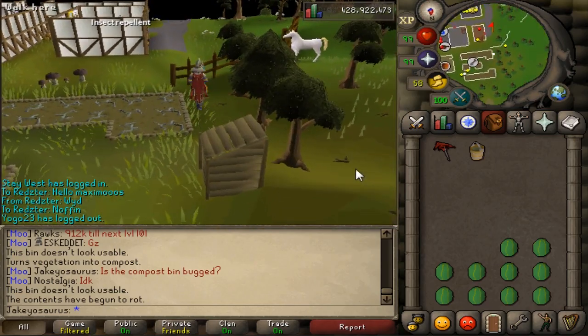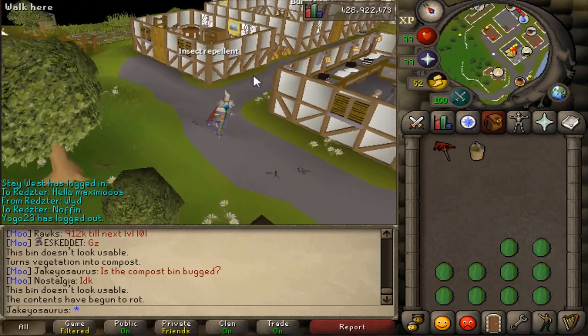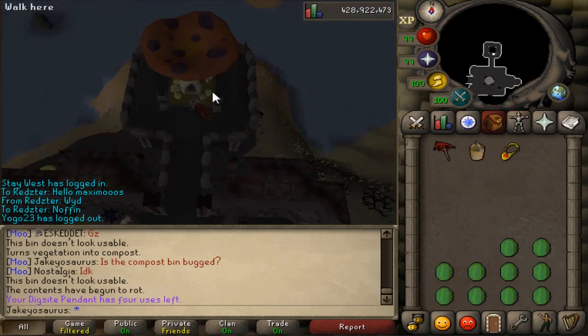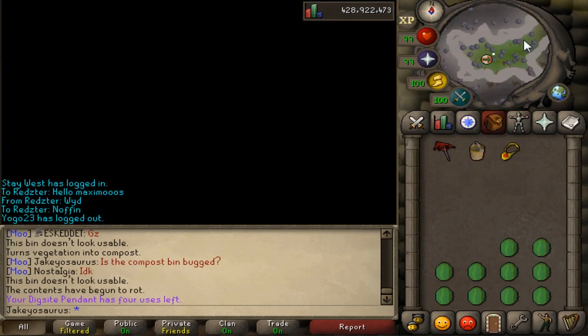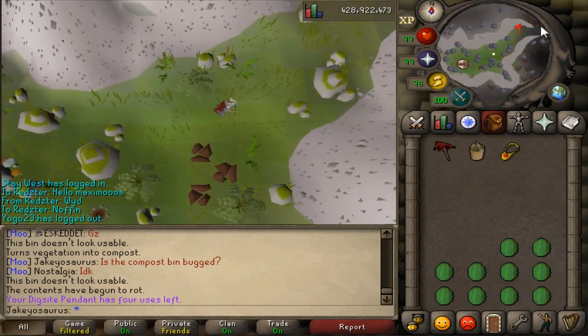Stuff like watermelons and pineapples make Super Compost. Once it's turned into Super Compost and you open the bin again, you can put 25 Volcanic Ash into it which turns it all into Ultra Compost. Volcanic Ash is also tradable. That's the best way to make it since you use 25 Volcanic Ash to make 15 Ultra Composts.